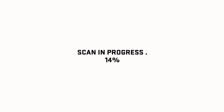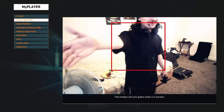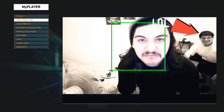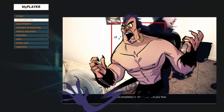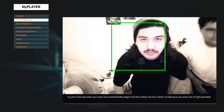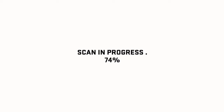Turn your head to the left and then to the right. We momentarily lost track of your head. Please completely fill the window with your face. The window will turn green when it's correct. Turn to the left — did he not say turn to the fucking left? In just a few seconds, your scan will automatically begin and the screen will turn white. Turn your head to the left and then to the right. We momentarily lost track of your head. Please completely fill the window with your face. The window will turn green when it's correct.